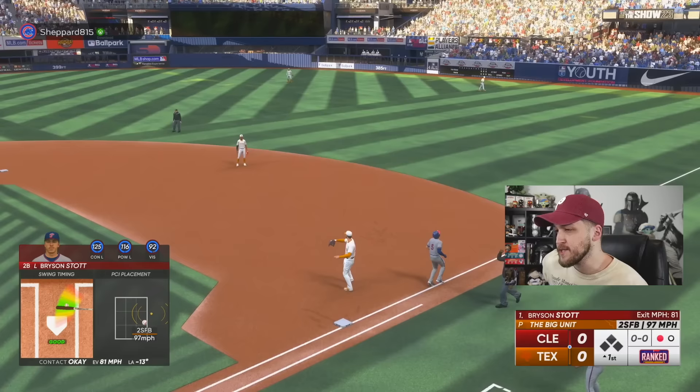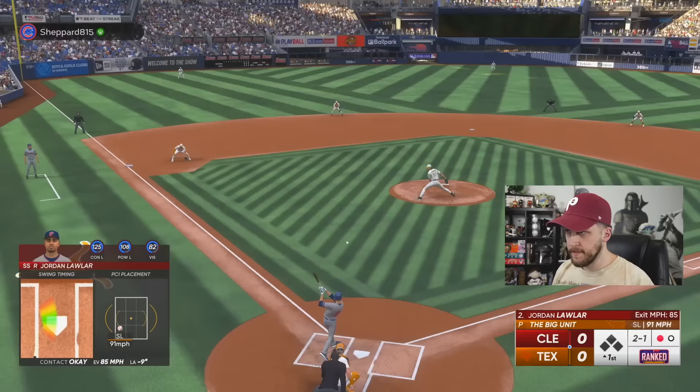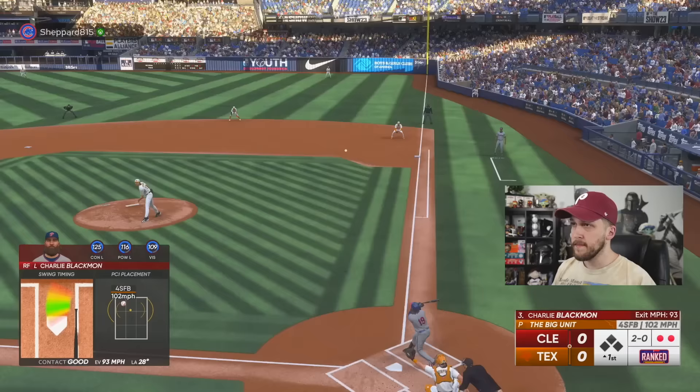We put the ball in play with Bryson Stott, but Randy's almost unhittable, so this is going to be a long day. Jordan Lawler puts that ball in play too, but 99 speed is not enough. Honestly, if I would have known I was facing 99 Randy Johnson, I would not be risking a $500 PlayStation.